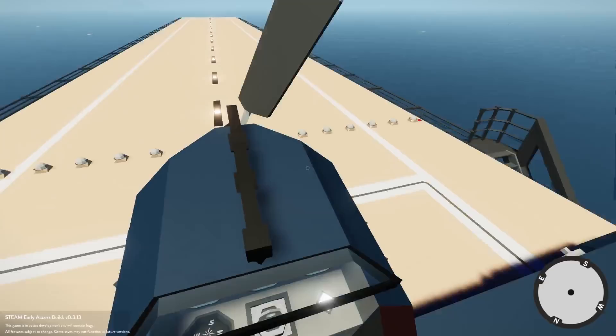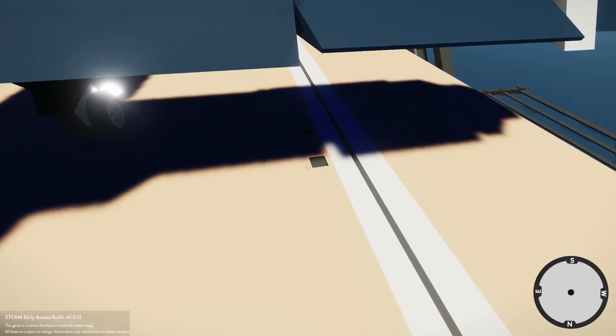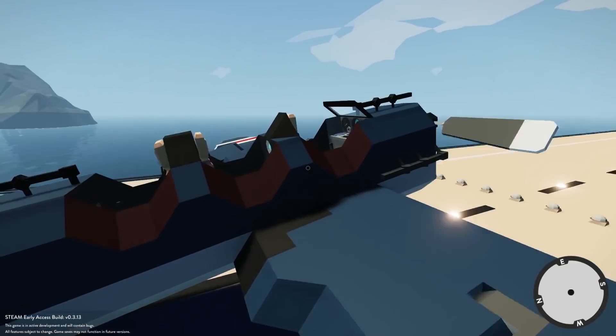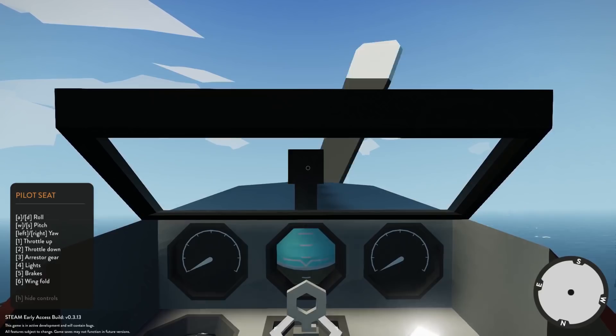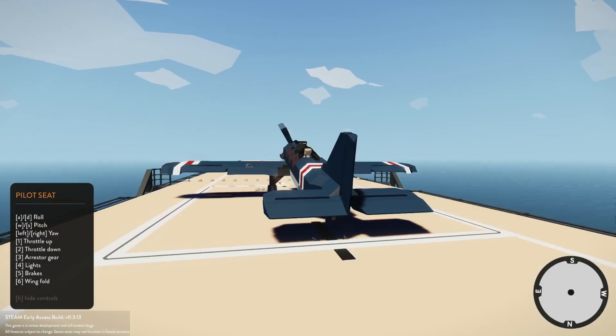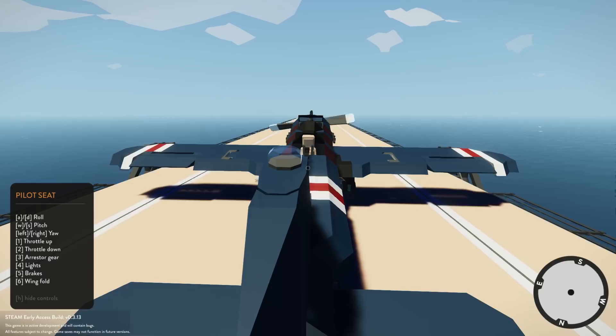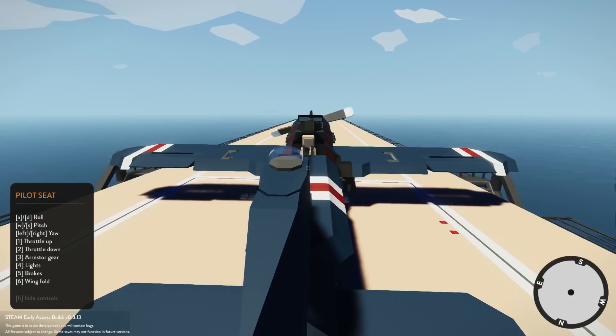We've got the brakes on so we should be able to unlock these. Lift locks are off. Let's climb back in and check everything. Okay, that's working. All right — I'm gonna turn off the brakes and throttle up. Actually let's throttle up with the brakes on first. Okay, releasing brakes — throttle! All right, here we go!